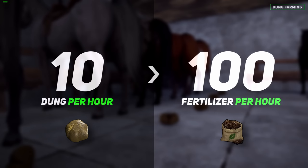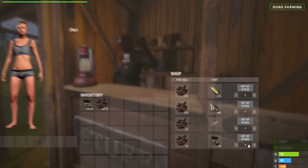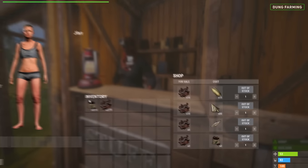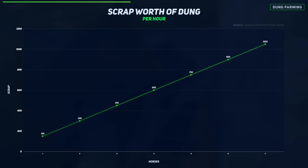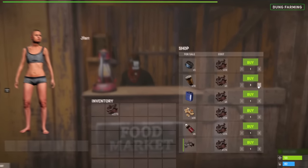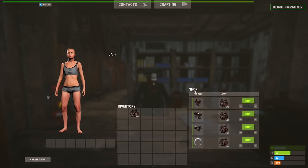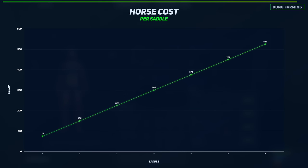Horses drop 10 dung per hour, which can be composted into 10 fertiliser per dung. Use the fertiliser for farming or sell it at the bandit camp for 3 scrap per 2 fertiliser. Unfortunately, we can't sell it all at once as the trader has a cooldown after selling around 186 fertiliser. A single horse produces 150 scrap worth of dung per hour. Scale up to 7 horses to produce a theoretical 1,000 scrap worth of dung per hour. You'll also need to account for the cost of feeding them, which is best done by purchasing pickles for scrap at the bandit camp. Each horse will cost 75 scrap for a saddle at one of the stables, or 525 scrap for 7 horses worth.